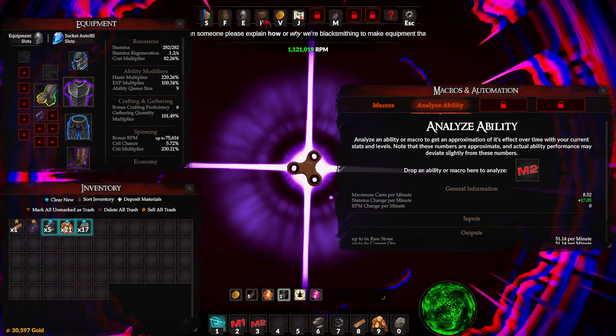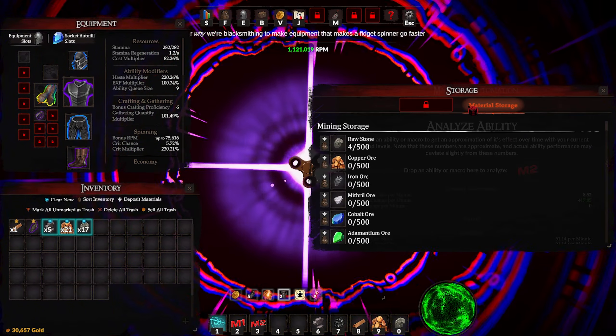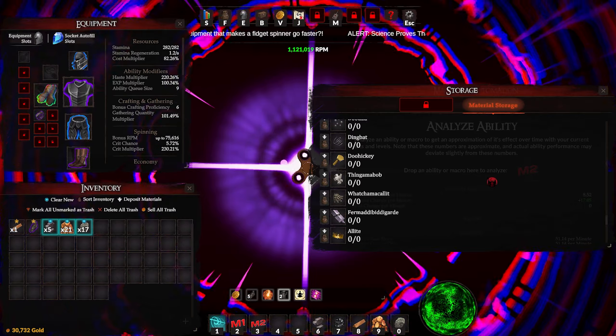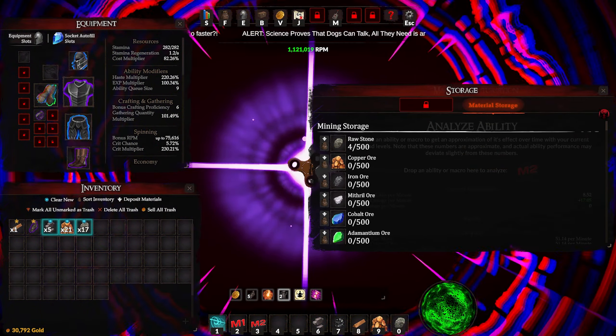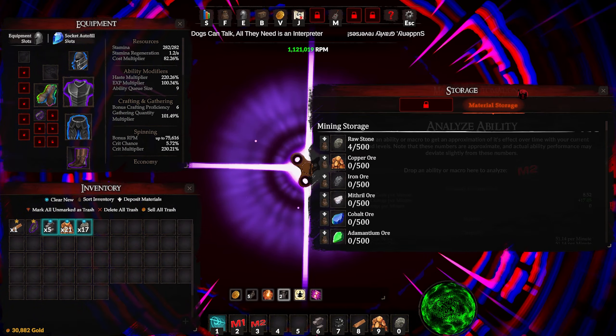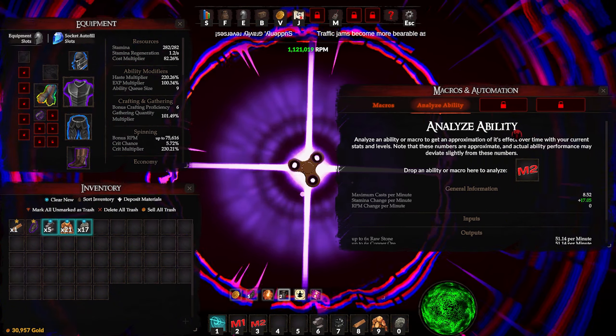I've just been trying to grind out materials. There's a lot of storage — this is just my inventory, my backpack — but I do have storage right now. I only have the material storage, but it can store a bunch of each material in the game. I don't have any of these unlocked so it's not storing them, but just to get a general idea of how many materials there are — for a game that's $2 and has a fidget spinner as the main billing, this is a lot more than I was assuming.